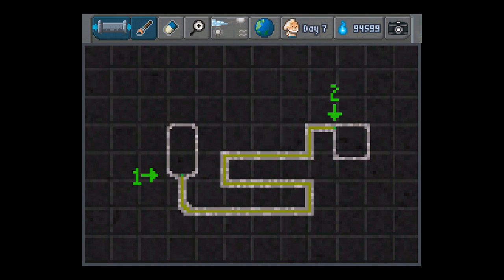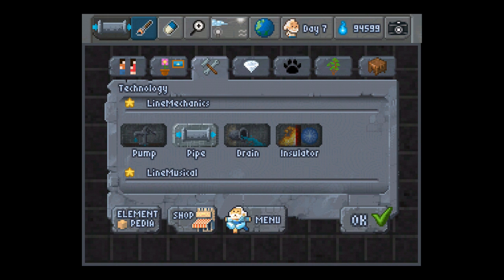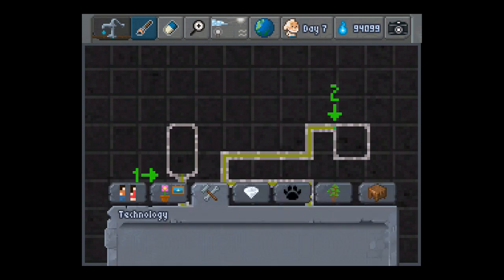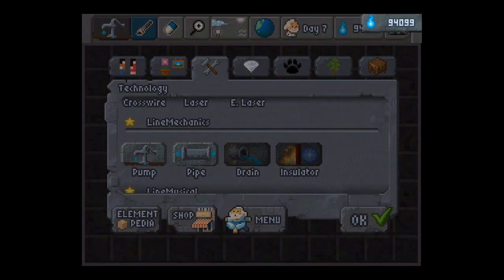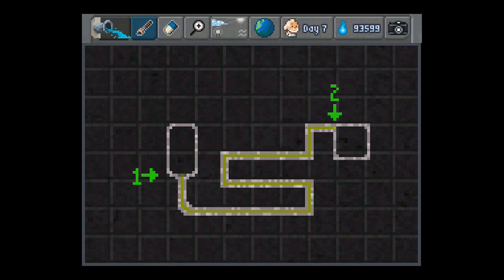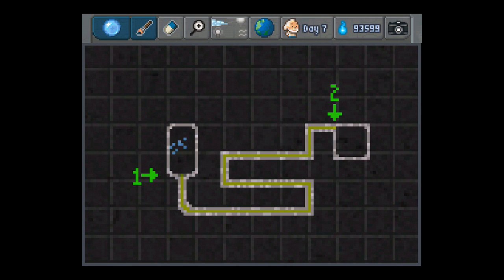So I just draw a pipe here, and now I will put the pump. The pump is what helps to get the liquid in, and the drain is what makes it go out of the pipes. I've finished my system — I put water, and you see the water just appears now, so it's pumping it through.